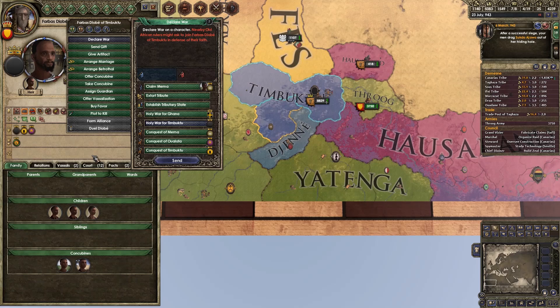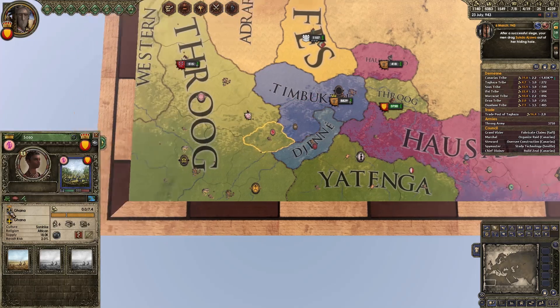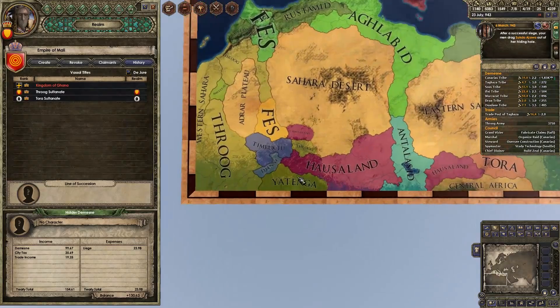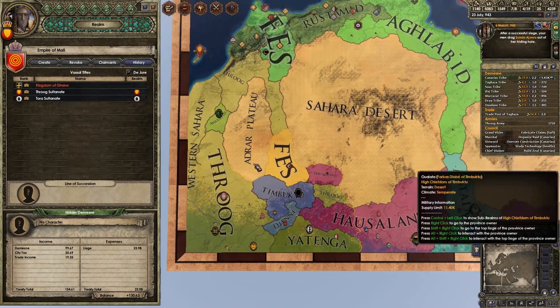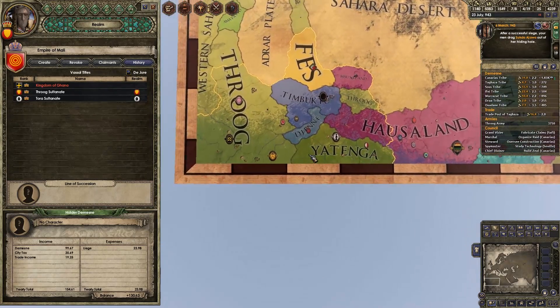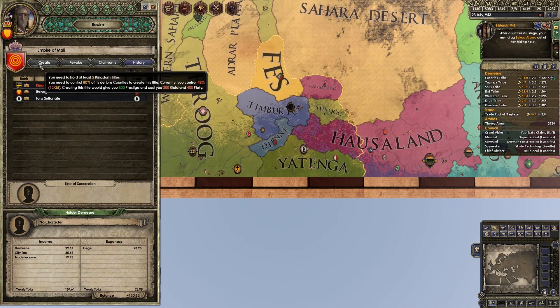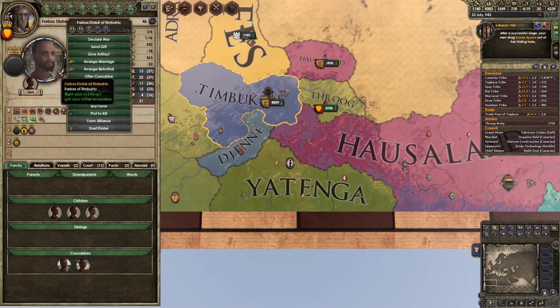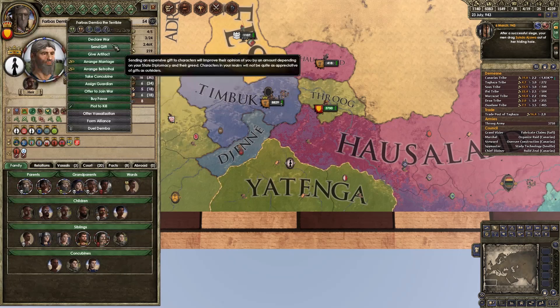Should we just carry on with the Holy Fury-ing? Should we try and make an Empire-level title before we flip to the Republic? I feel like that's not a bad idea. What is it going to be — the Empire of Mali? I thought they were going to go with something like the Empire of Africa. That's not that large — we do own most of it already, 48%. That's great — this won't take any time at all.